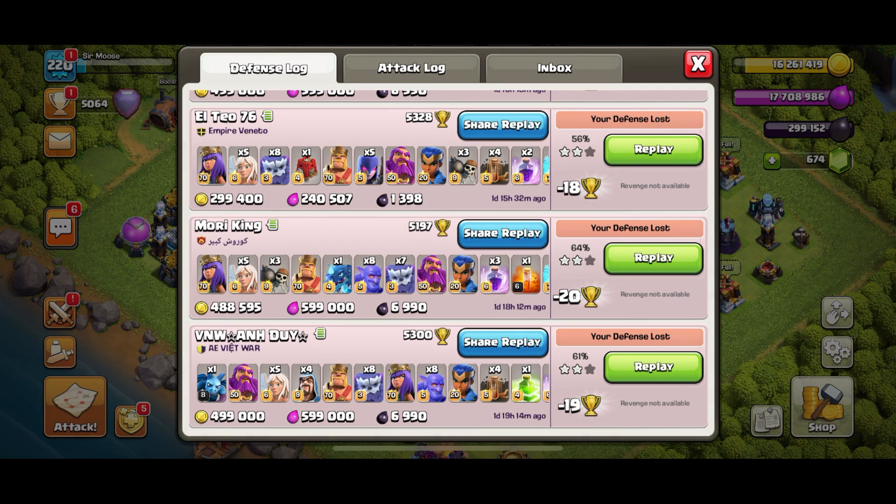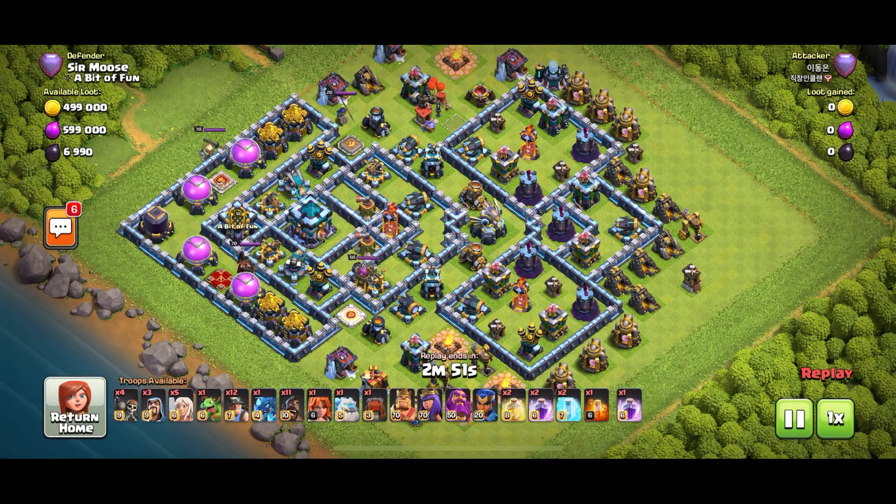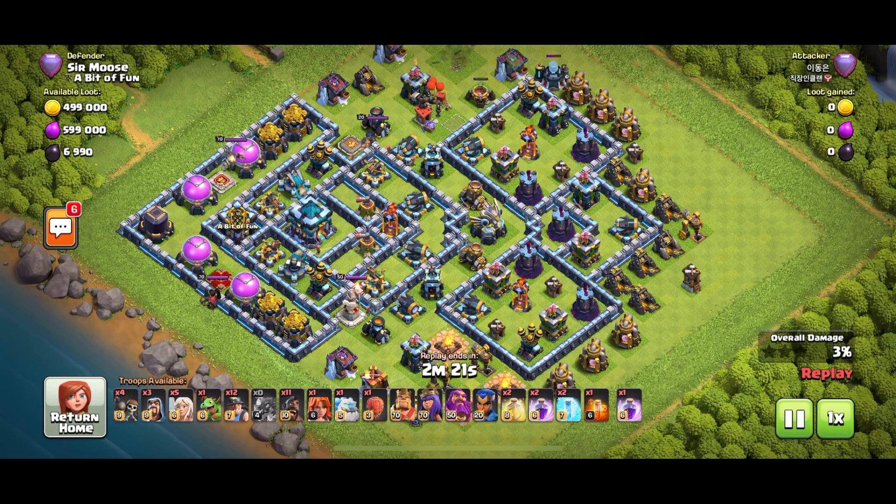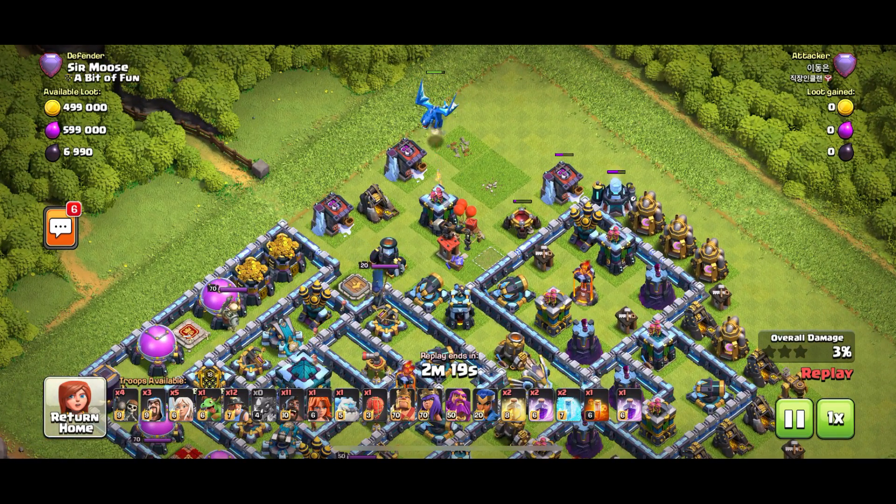People really struggled to take this base down. Let's jump into some replays. Look at the base design - not only is it beautiful with all those compartments with the inferno towers in, but the town hall has all those nasty defenses around it, so if you don't funnel correctly you're going to struggle. This first attack is a hog miner hybrid - we know this strategy, it can be really powerful.